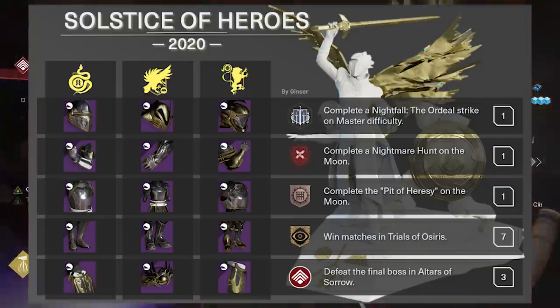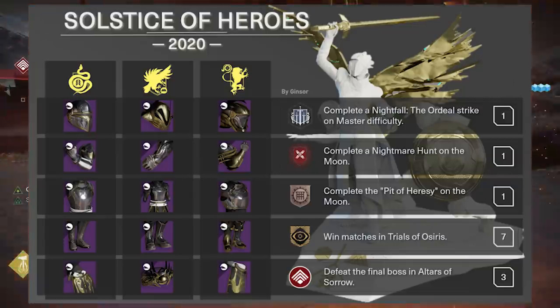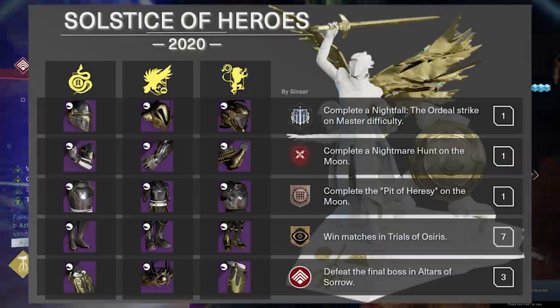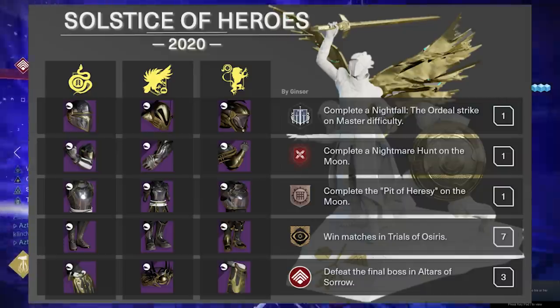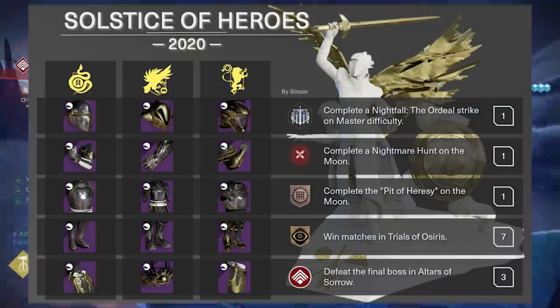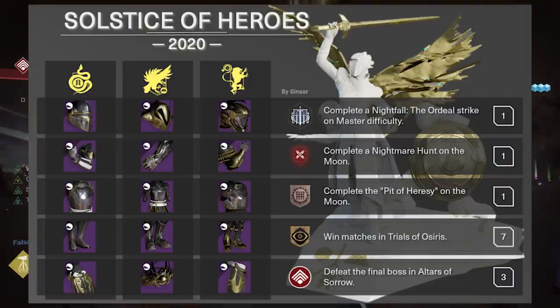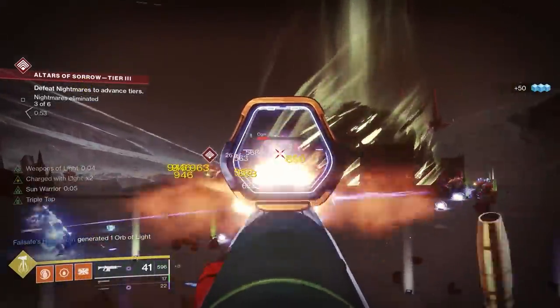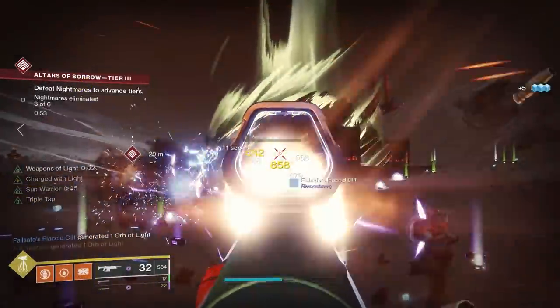Completing objectives includes a Nightfall Ordeal, a Nightmare Hunt, Pit of Heresy, win seven Trials of Osiris matches — not in a single passage — and complete a Tier V Altar of Sorrow three times. Seven Trials of Osiris matches — this is obviously Bungie's way of pushing people to get in there and play Trials. Trials is probably going to get an influx of players over the next few weeks. But seven wins is still seven wins, man. I believe in you though, guys.